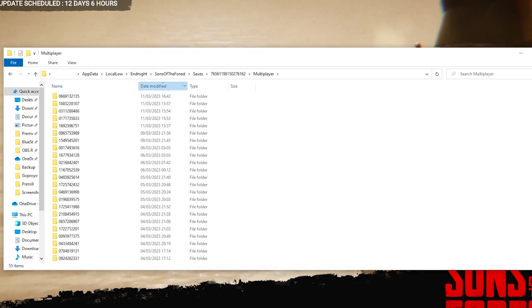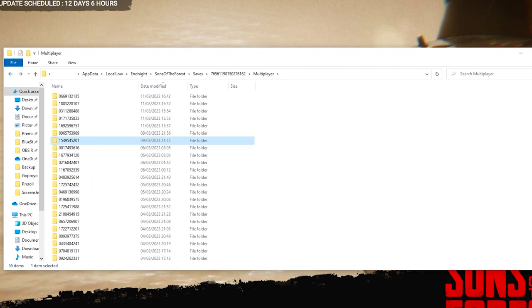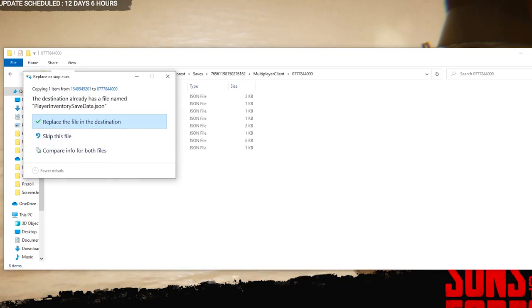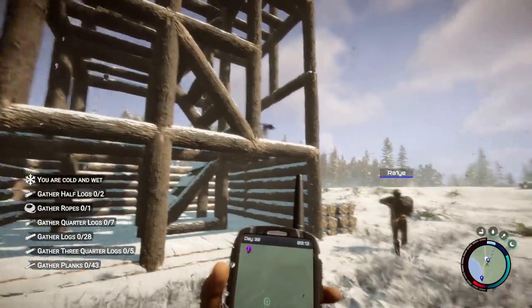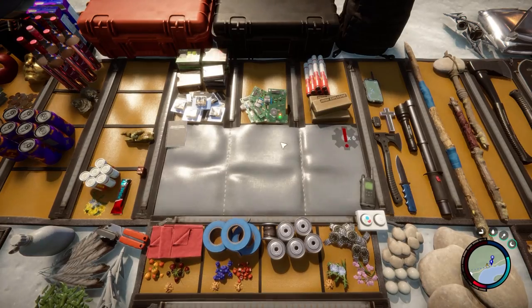This is where your save is on your friend's world. But we're going to go to our saves, multiplayer saves, go down to 'player inventory save data' — that's the file you want to copy. I think you can do this from single player as well, though I haven't tested that. Then go back to multiplayer client, into the most recent save which is the world you just saved, and paste in your inventory. When you join back you'll have all of your inventory, all of your gear, just the way you want it.